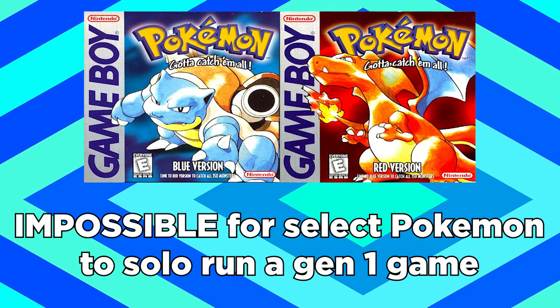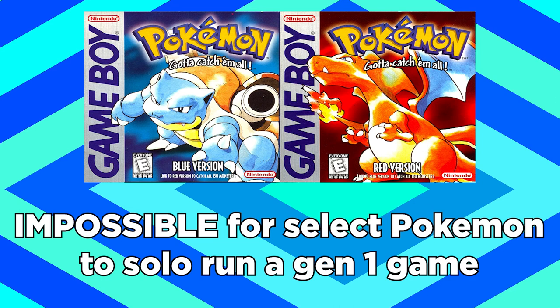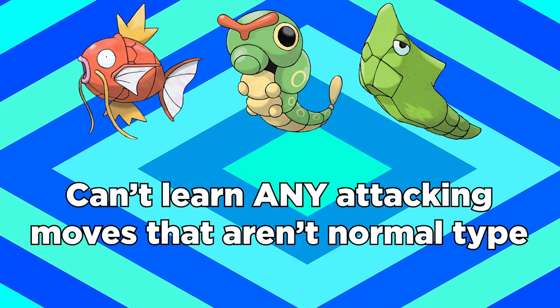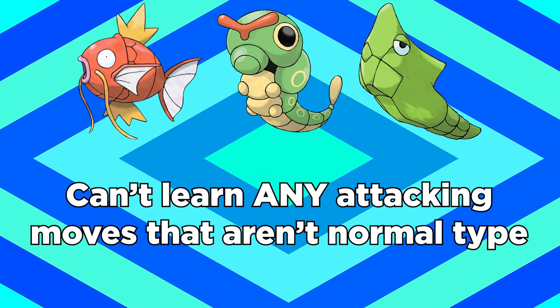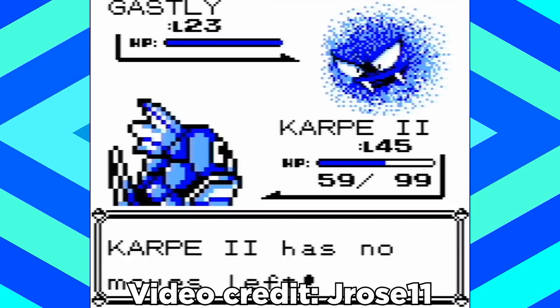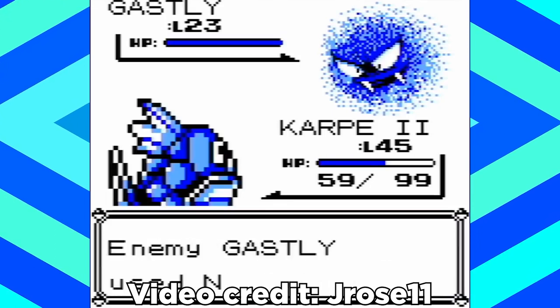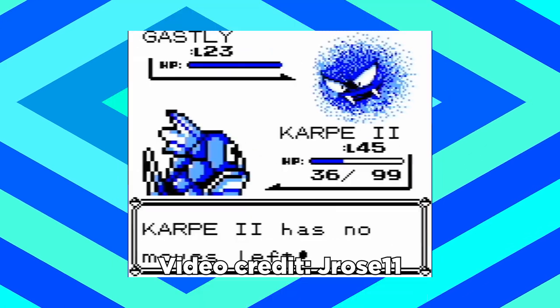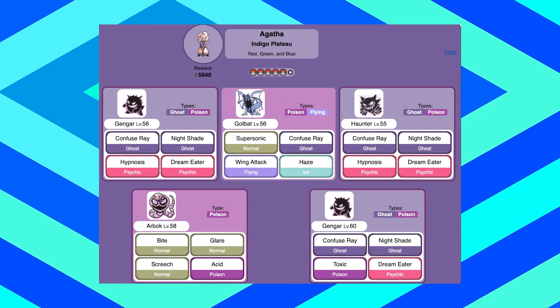Struggle being Normal-type means it's actually literally impossible for some Pokémon to solo run a Gen 1 game. Magikarp, Caterpie, and Metapod can't learn any attacking moves that aren't Normal-type, which means it's impossible for them to hit the Ghost-types in Lavender Town. Once you run out of Tackles — which they're immune to — and whatever non-attacking moves you've got, Struggle also won't do anything. And even if you found some fancy-schmancy way to skip Pokémon Tower, let's just say Agatha's got some plans for you when you get to the Elite Four.